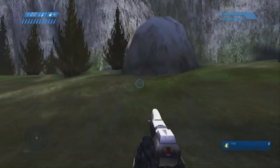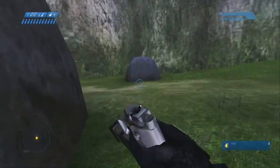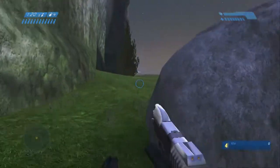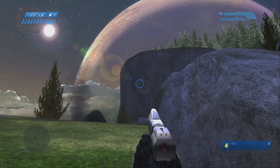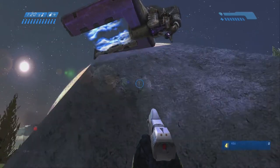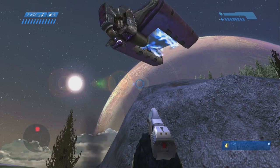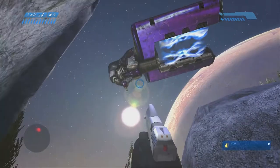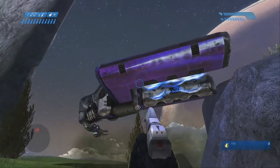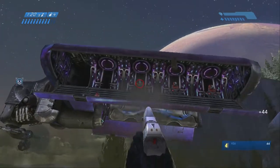So you start off in this crashed dropship, and you walk out and grab as much ammo as you can. I don't have any skulls on in this level, but you could always throw some on for more difficulty - but also more points are awarded with every kill, so that helps out. Normally I just run across the bridge and run up to the next section, but since I'm going for points, I decide to stick around and kill all the people on this spirit. You don't want to take too much time though, because time is a factor.